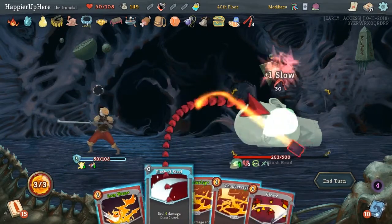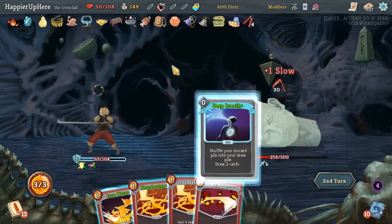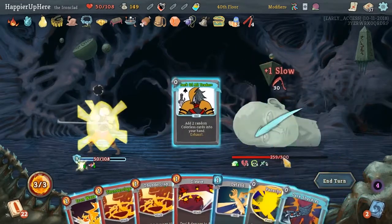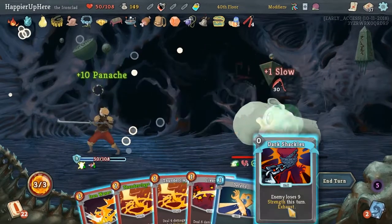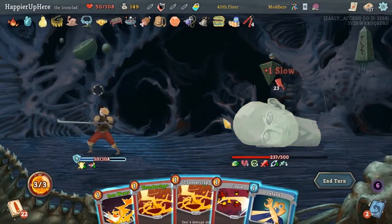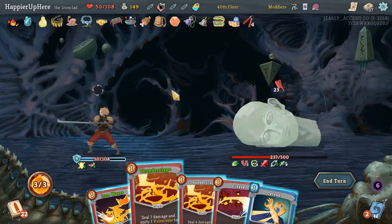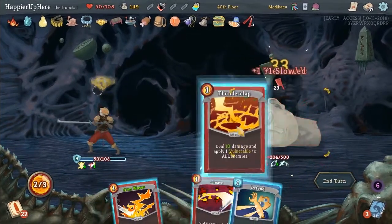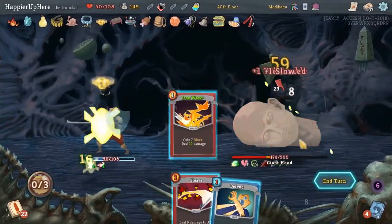Ness, Flash of Steel, Deep Breath, another Jack of All Trades - that's another Panache. Very handy. And then we'll do Thunderclap, Thunderclap, and Iron Wave.